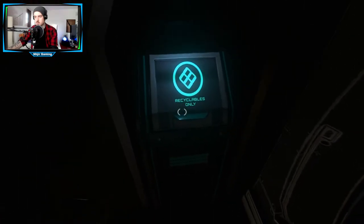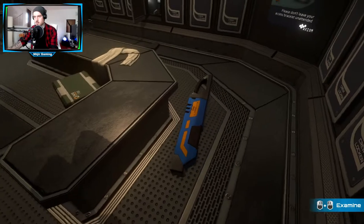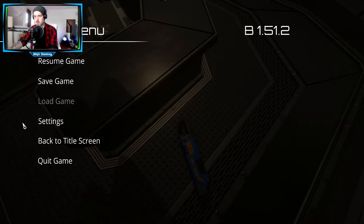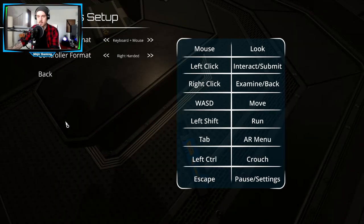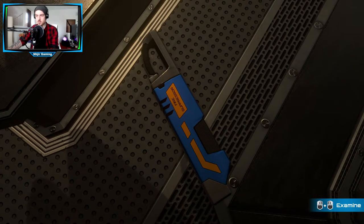Was haben wir hier? Recycle only. Da kannst du Sachen recyceln. Das sieht aus wie so ein Handstaubsauger. Aber könnte auch eine Waffe... Das ist eine Waffe. Kann ich die nehmen? Ich will mal schnell bei der Tastenbelegung schauen. Gibt's nicht, dass man die sich damit ausrüsten kann.